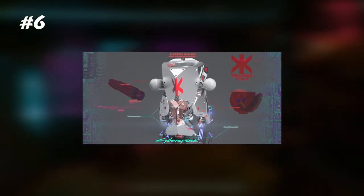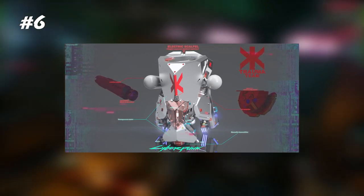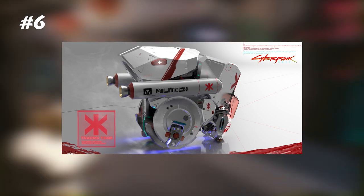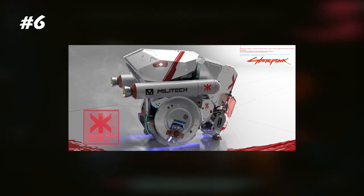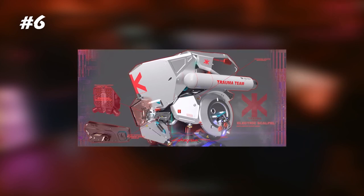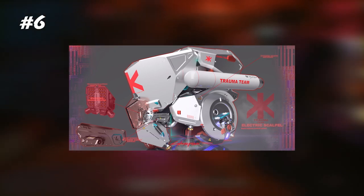Number six: this Militech trauma team design is absolutely insane. It almost doesn't even look like a computer case anymore. It looks like it has wheels on the bottom — like a little robot that can actually move around. I believe this is designed around hardware we saw in some of the release trailers and gameplay content; the design is very similar to what we see in the game. This is absolutely over the top and I think it's amazing. The one question I have is whether it is actually buildable — this seems like the kind of thing that would need a lot of custom or 3D-printed parts and a lot of time and work. But if it is possible, this would be amazing because it almost doesn't even look like a PC.